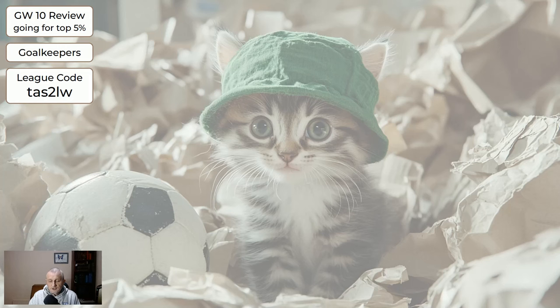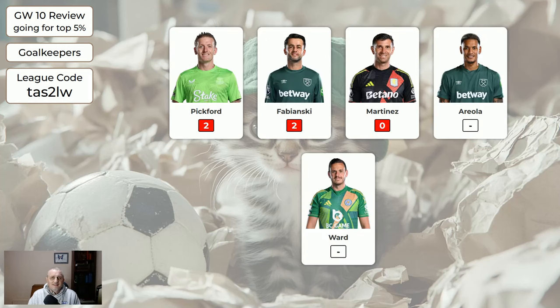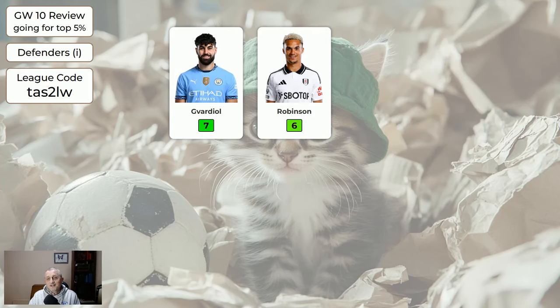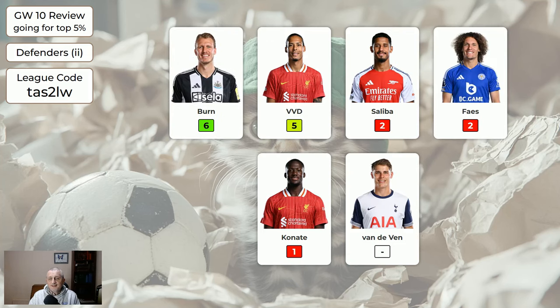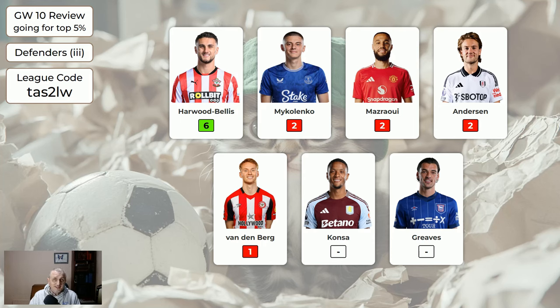Let's have a look at how the players did in Game Week 10 and then we'll discuss what I think for Game Week 11. For the goalkeepers in the system they didn't do very well at all — Flecken got four and that was it. For the defenders, Gvardiol 7, Robinson 6, Bern 6, Virgil van Dijk 5, and Harwood Bellis 6. That was Southampton's first clean sheet of the season, which was nice. If you had Harwood Bellis he was probably just on your bench anyway as bench fodder, but it's nice for bench fodder guys to get something sometimes.